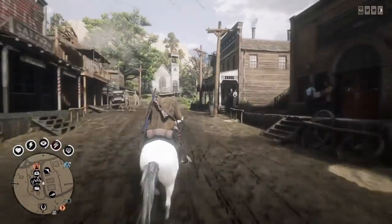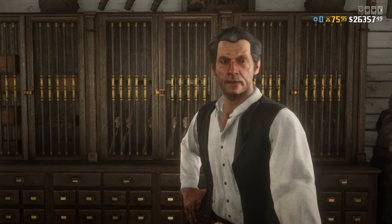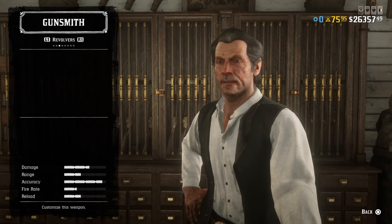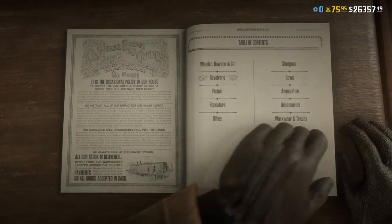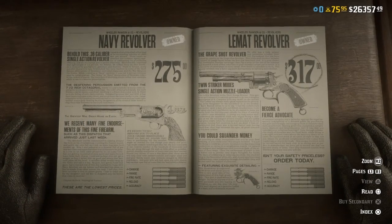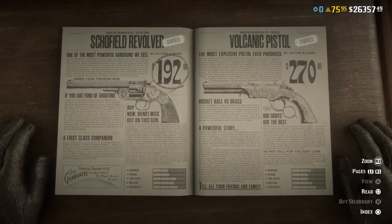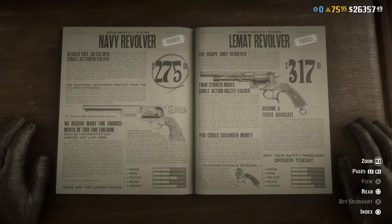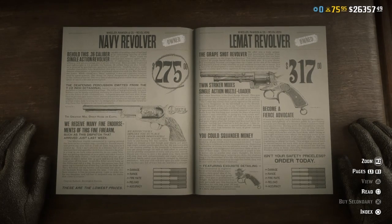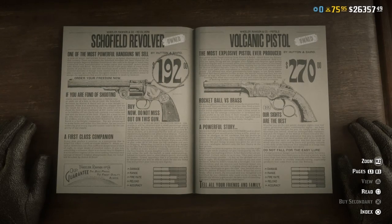Go to the gunsmith — the gun shop, whatever you want to call it. I have just about every gun, but I wanted to look at the catalog. The best pistols to start off with are the revolvers. If you guys have the money, get the Navy Revolver — it's pretty damaging. The Schofield does a little bit more damage than the Navy. Looking at the stats: the Navy's damage is just past tier 2, rate of fire is almost tier 3, and accuracy is almost tier 3. The Schofield's damage is actually a little lower, rate of fire is almost tier 3, but the accuracy is full tier 3 — so it's a very accurate pistol if you're looking for that.